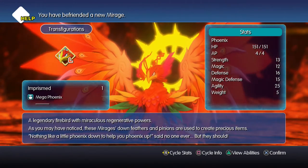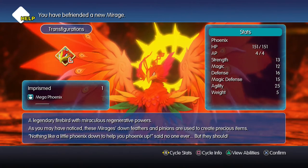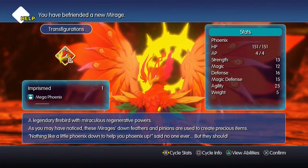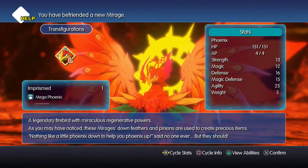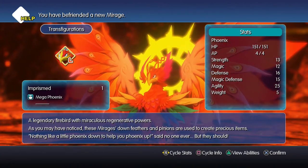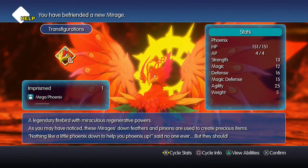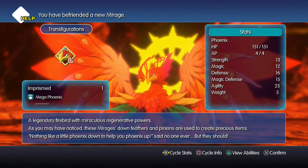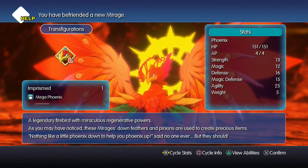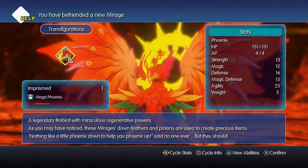A legendary firebird with miraculous regenerative powers. This would be a really good Cure mirage, wouldn't it? These mirages' down feathers and pinions are used to create precious items. "Nothing like a little phoenix down to help you phoenix up," said no one ever. But they should. Strange game and its strange descriptions. I really like that mirage — that is a really nice mirage. I'm actually going to stop here for today, guys. Thank you for watching. Please comment, rate and subscribe. I hope I'll see you next time. Bye!